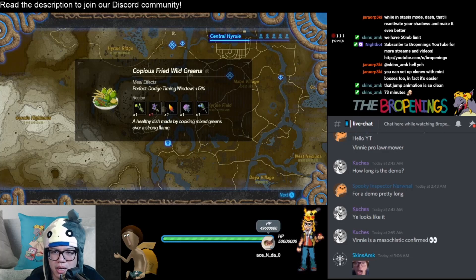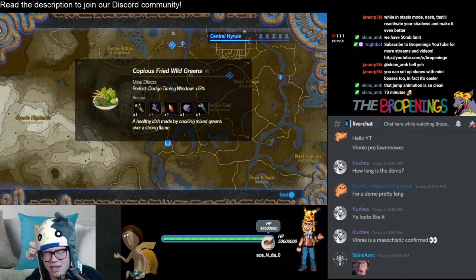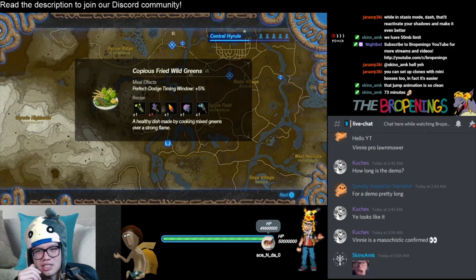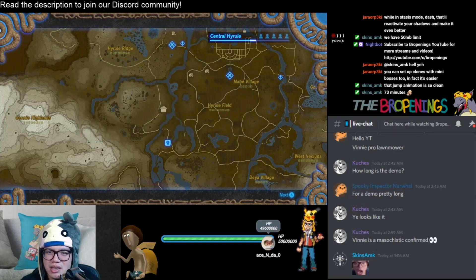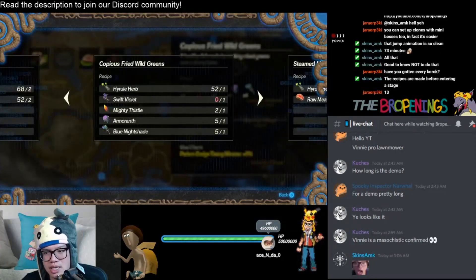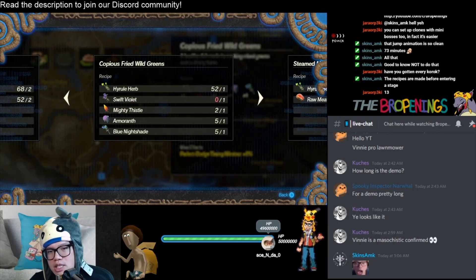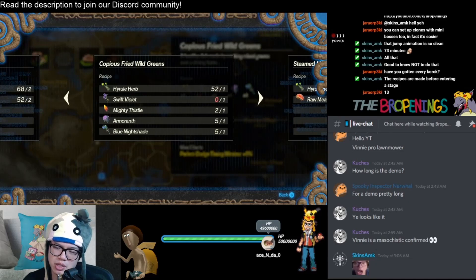Did it teach me a recipe that needs a Mighty Thistle? Get out of here — are you kidding me? I've done enough grinding for a day, I think. A healthy dish made by cooking mixed greens over a strong flame. Perfect dodge timing window plus 5%. What is that purple thing — why do I not have that? It turns out the ingredient that I do not have for the dish, after grinding all that Mighty Thistle and Amaranth, is the Swift Violet. If anyone knows where to grind for that, let me know. Hopefully not more grass cutting.